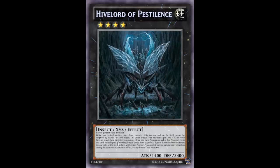Howling Insect is a Level 3 Earth insect monster with 1200 attack and 2100 defense. Its effect reads: when this card is destroyed in battle, you can special summon one insect-type monster with 1500 attack or less from your deck. So if you summon three of these and they get destroyed, they each go ahead and summon more insects.